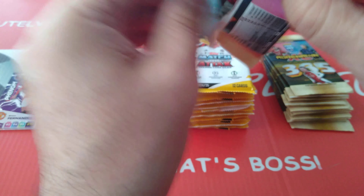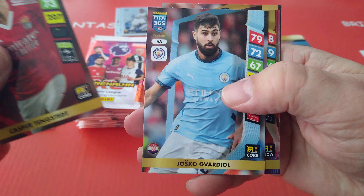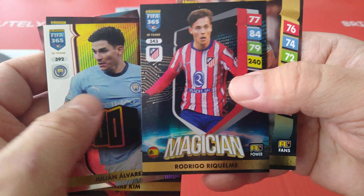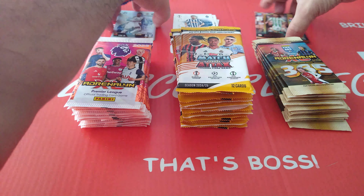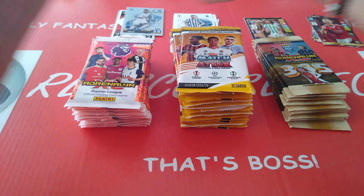Let's open FIFA 365. Benfica Tengest, Guardiol for Man City, here's a Flo Alvarez — nice in the glow. Swap set. Kim Bayern Munich, Magician Rick Helme for Atletico Madrid, and fans' favourite Vodka for Ferenc Varos — the Hungarian champions. We'll divvy them up and sort the shinies to see how we did.